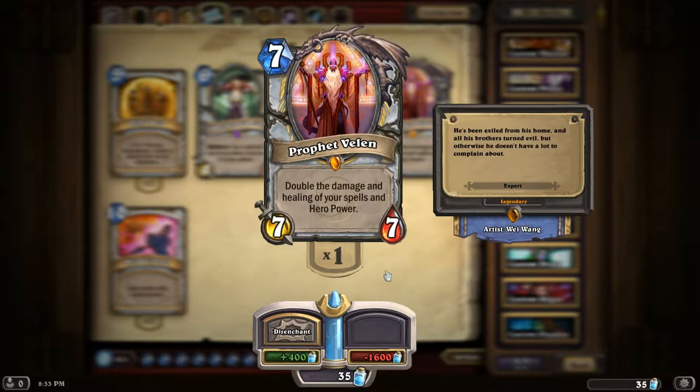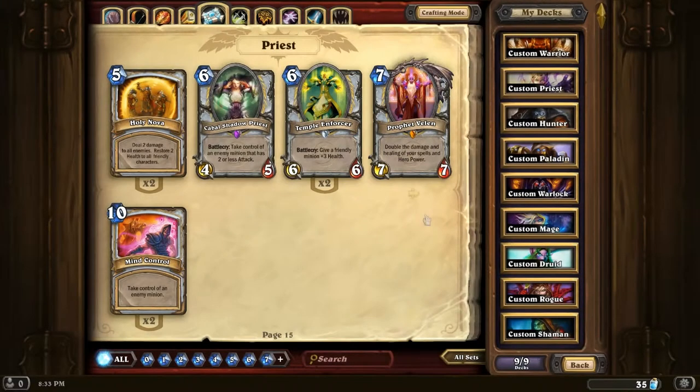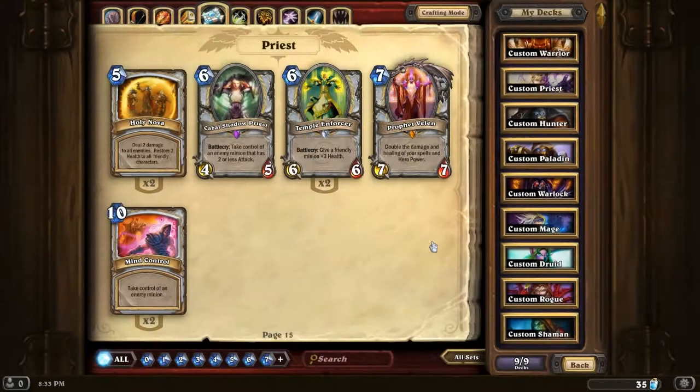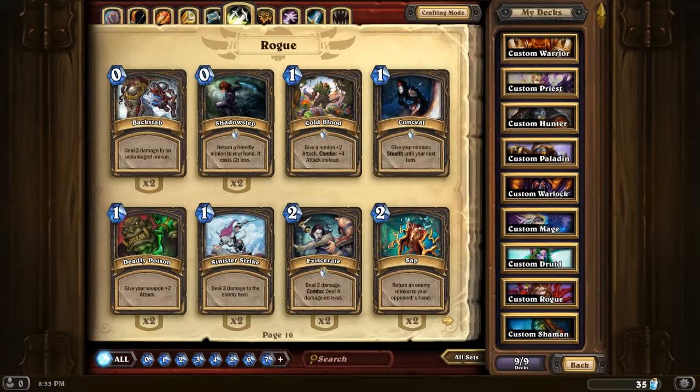Here's the big daddy - Prophet Velen. Legendary. Doubles the damage and healing of your spells and hero power. Seven seven for seven - really strong. He hasn't got too many downsides in my opinion. Can be taken out reasonably easily, but if the guy doesn't have anything to take care of it, you can just keep healing yourself up and you won't go down. He can't do any damage to you.